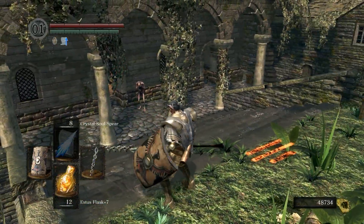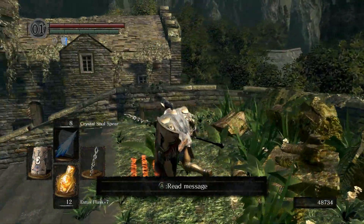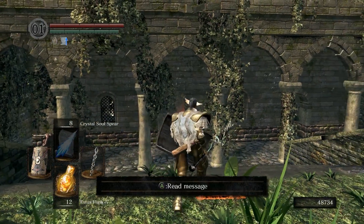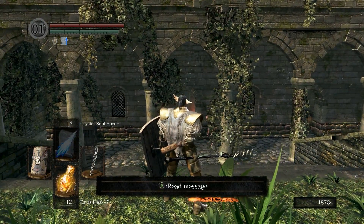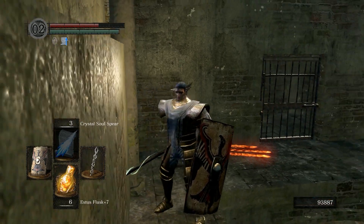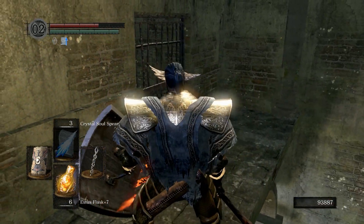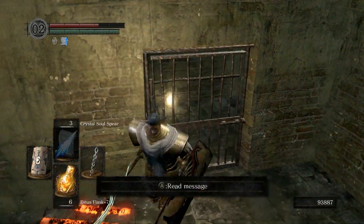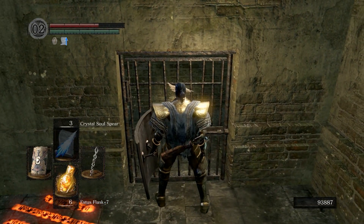That's basically a super powerful lightning spear version right there. Also, if you kill Leltrek in his cell, you can't open the door and get his Ring of Favor and Protection, so don't do that.